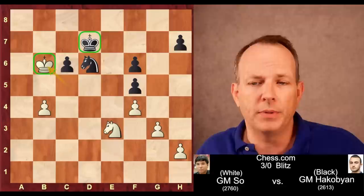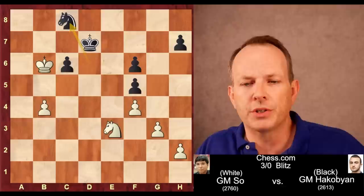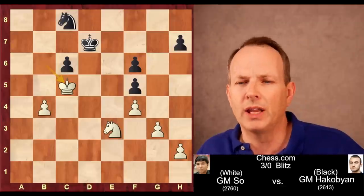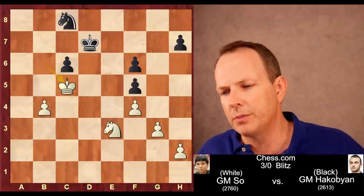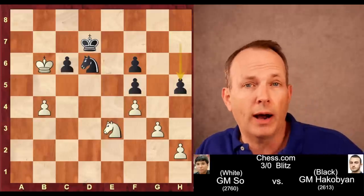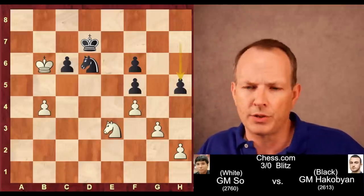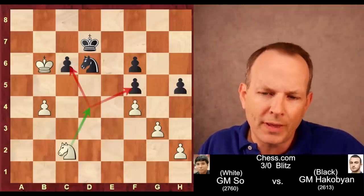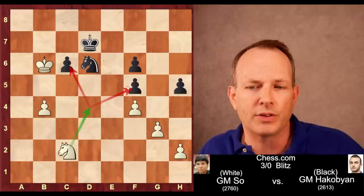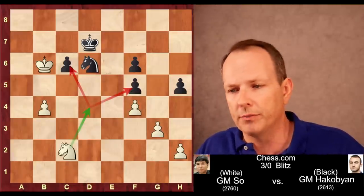King to D7, King to B6, trying to stay dominant over the king at D7. In this position, the best idea looks to be Knight to C8 check and King to C5 — black looks like he might be able to hold. But instead, black plays the move H5, and this turns out to be a mistake after an incredibly strong move from grandmaster Wesley So — he plays Knight to C2. The idea is he wants to go to D4 and double attack the C6 pawn and the F5 pawn, and there's not much black can do to prevent the loss of material.